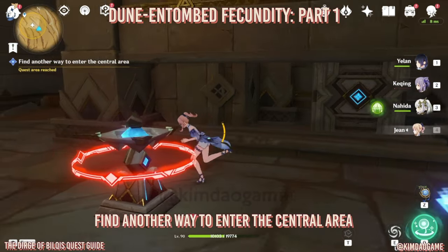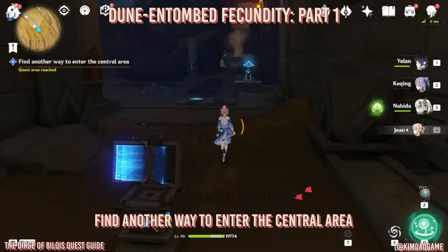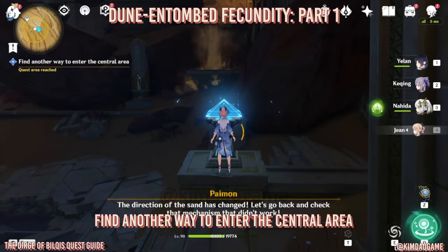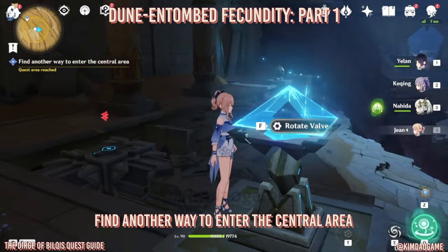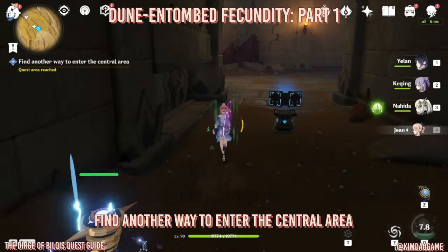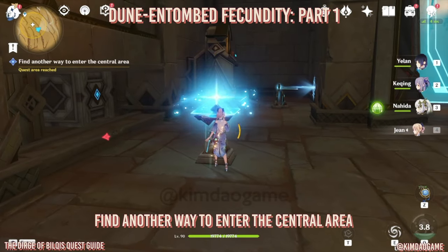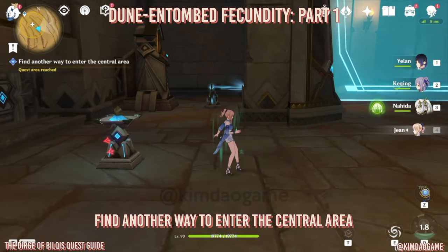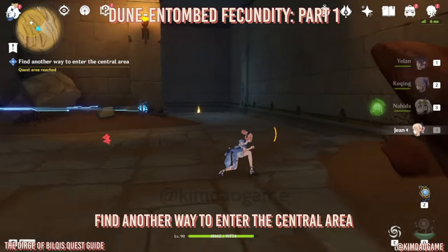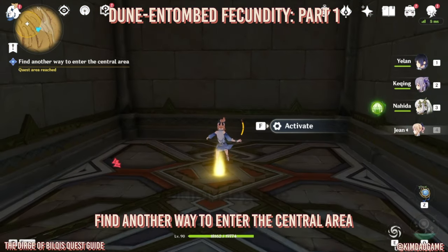So the cell is now pointing to the middle room. Then we want to go to the stone slate and open that up, then go to this mechanism and rotate that. Now we can go back into the room we were just at, and that should unlock this mechanism — start that and wait a bit. There we go, that will unlock and activate the elevator so we can use that.